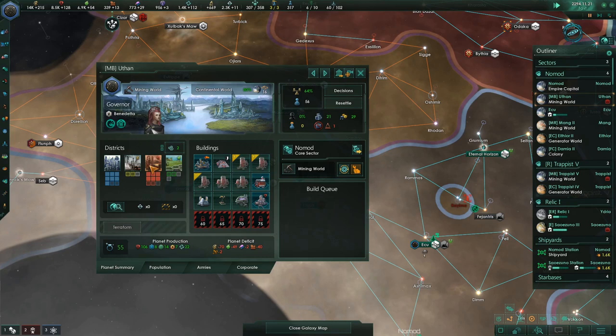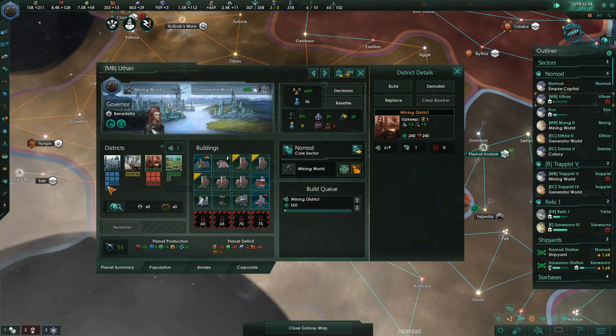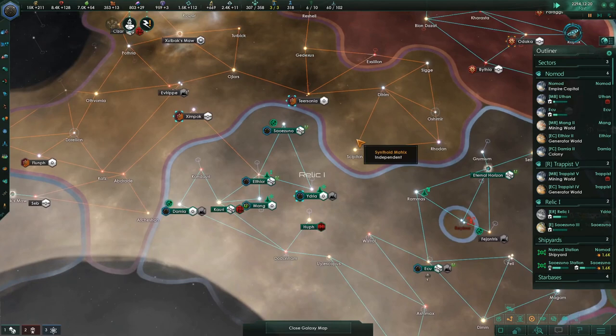This mining world now has one miner robot unemployed — let's give him a job. And then, why did we all of a sudden get more districts here? We just did. That's interesting — I'll take it. Seems like it might be bugged out.